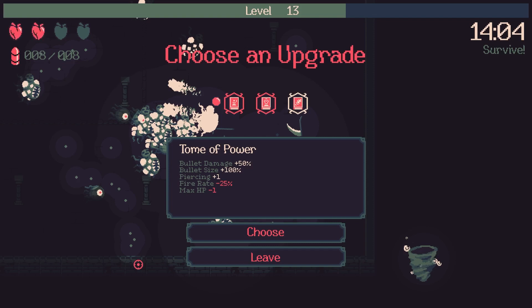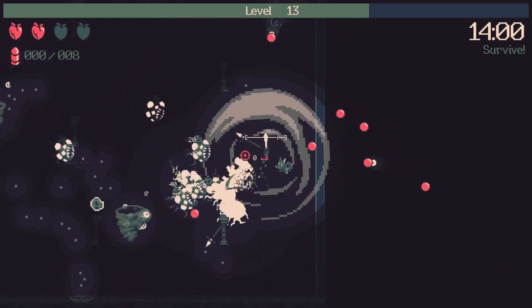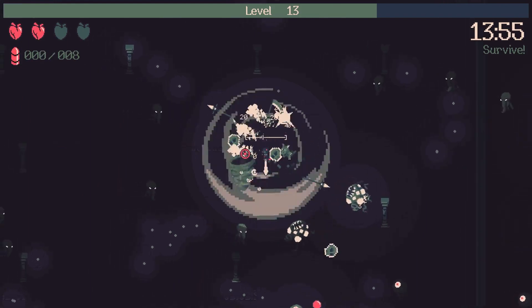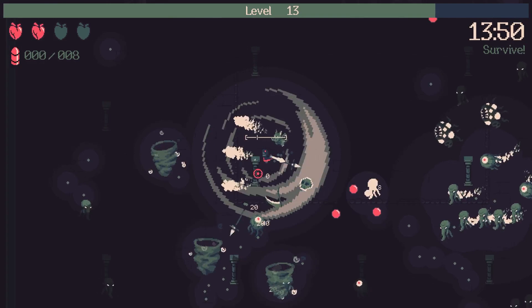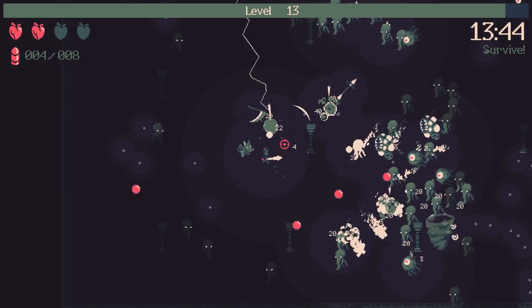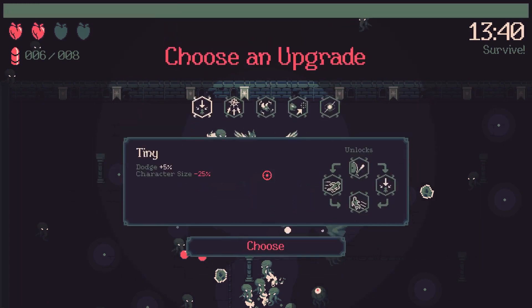Bullet size 100, piercing one, fire rate minus 25 — these options are pretty crap, let's just leave it. My dragon is out right now so let's take full advantage of that. We're getting nice summon coverage — we're just missing the ghost summon now. These enemies are pretty weak, dying quickly. Enemies are hiding in the shadows now so they're a little harder to see.